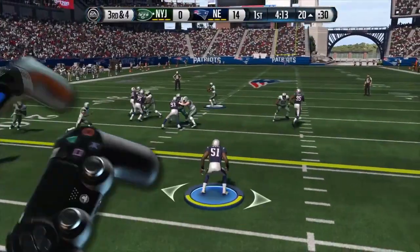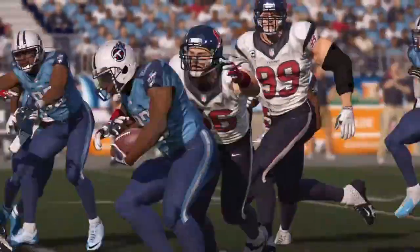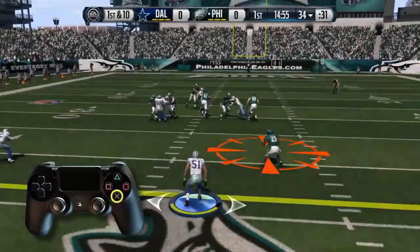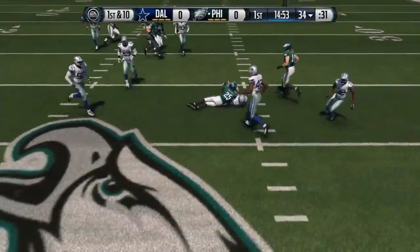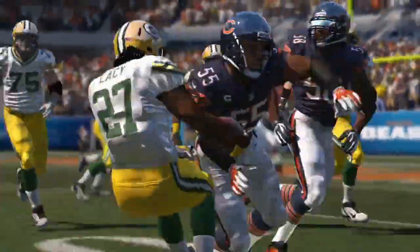Once in position to make a tackle, hold down the left trigger and X for a precision breakdown tackle. For more control, choose between pressing square for an aggressive tackle and X for a conservative tackle. An aggressive tackle performed at close range will aim to perform a big hit on a power back.